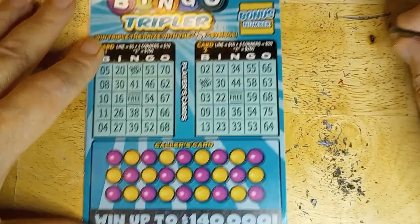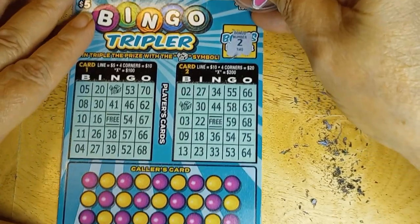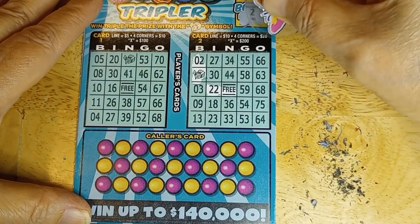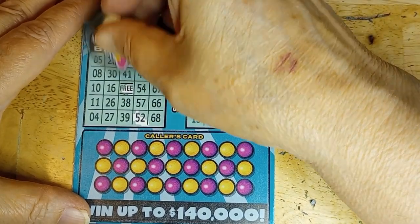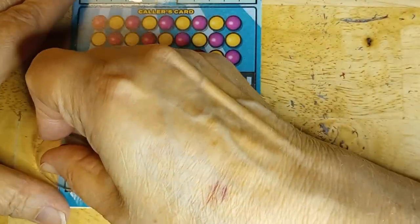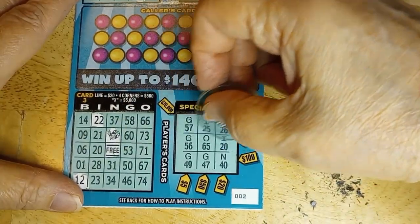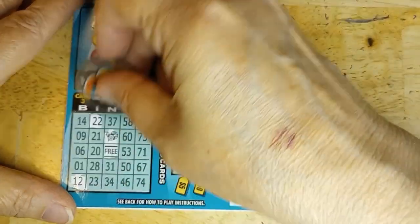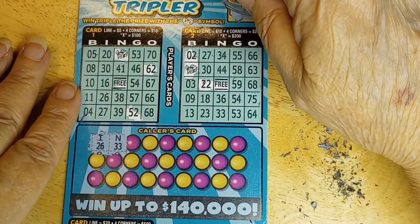Okay, the bingo tripler. We're lined up and we need the bonus number — it is deuce, so anything ending in a 2 we'll scratch away. Got 2-2, 6-2, and 5-2. On the bottom we've got 12 — another double deuce. Nothing in the special. I-26 and N-33: got 26, good start, but no 33.